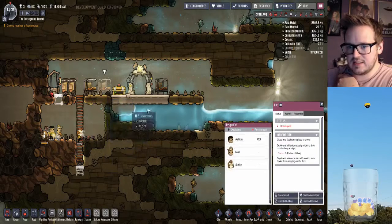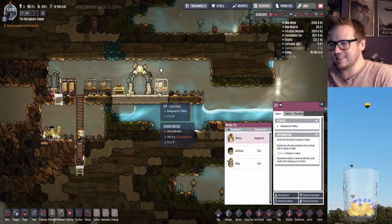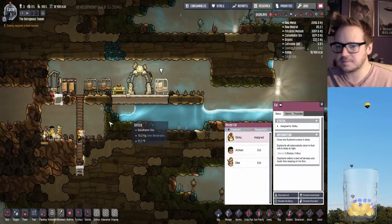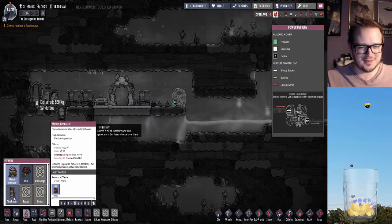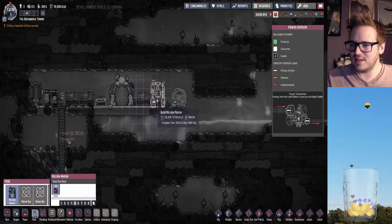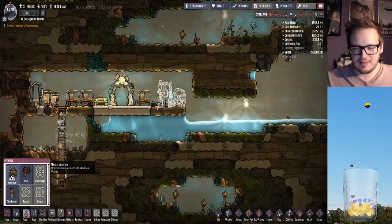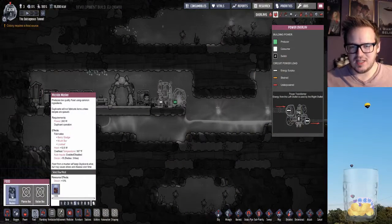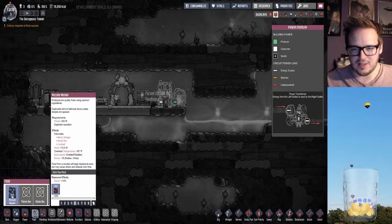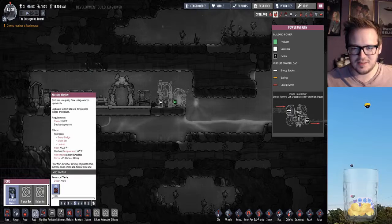Oh, we can assign these beds. Ashkin and Mei. We'll put Stinky over here — I know he might not actually be Stinky, but we'll just keep him away from the other two for now. So we're also gonna want a generator, and in this game your generator is a hamster wheel! At least to start off with. Because we also need food. You can fabricate berry sludges, mush bars, and lice loaf. I'm not sure which one of those sounds worse.